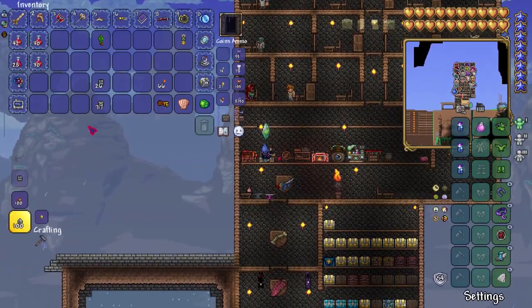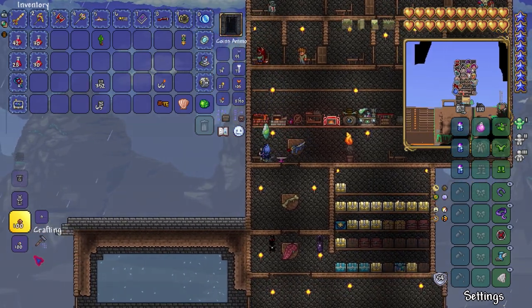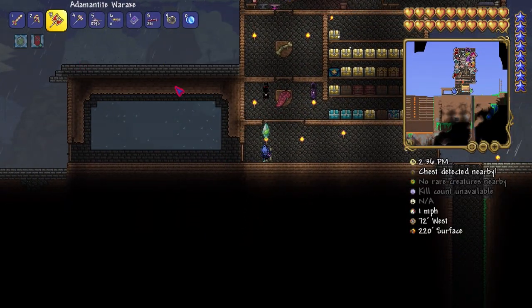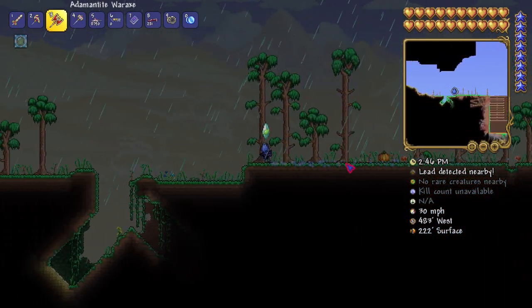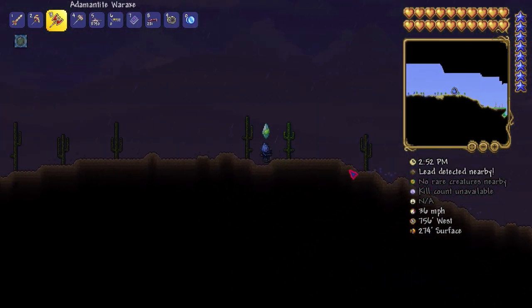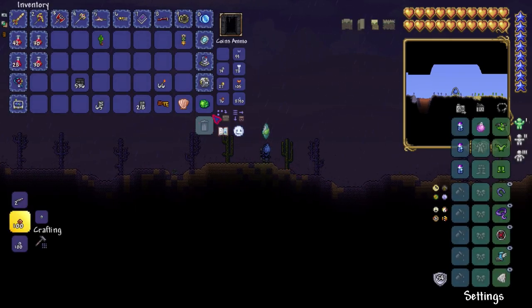I might keep this little tower, but we're going to have to move these chests because there's a lot of things we can do. We need to make gray bricks and a place for the nurse and arms dealer in the jungle — that's how we're going to get the desert pylon. I don't think we'll be able to do the other pylons anytime soon. I should go grab the Clentaminator first. There's a lot to do.